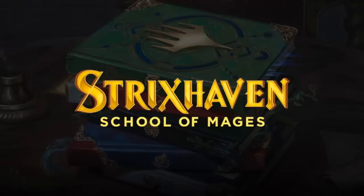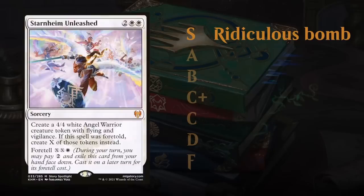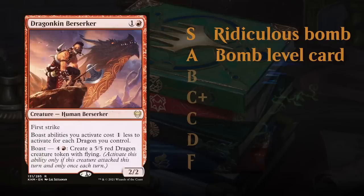Quick introduction about my rating system. I use a letter grade system going from S, which is the highest, all the way down to F. To give you a few examples from Kaldheim: at the S tier we had very few cards, but one of those was Starnheim Unleashed — a very powerful card that can dominate a game by itself. The S grade goes for ridiculous bombs, cards like Koma, Cosmos Serpent.